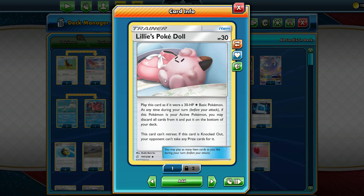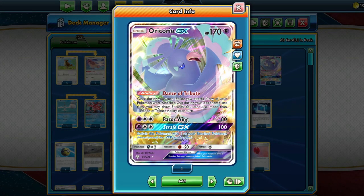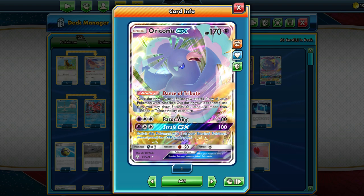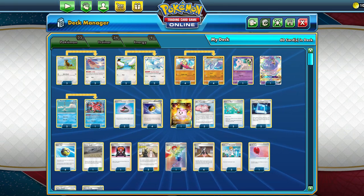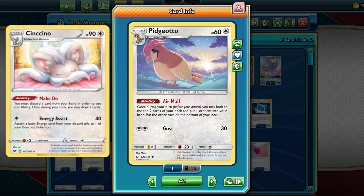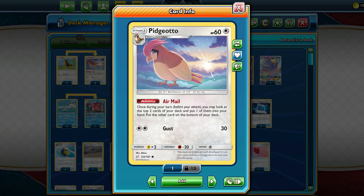Lily's PokéDoll is great because our opponent can hit it without taking a prize card, and it's also great for triggering Oricorio GX's Dance of Tribute. Once our opponent takes a KO on Lily's PokéDoll, it counts as a knockout on a Pokémon, allowing us to see three new cards at the start of our turn — more cards is always nice for a deck like this. For draw support, we also play a 3-2 line of Pidgeotto, which the Behium deck used as well. We run Pidgeotto instead of Tintino because we have a lot of resources we want to hold onto and can't afford to discard.